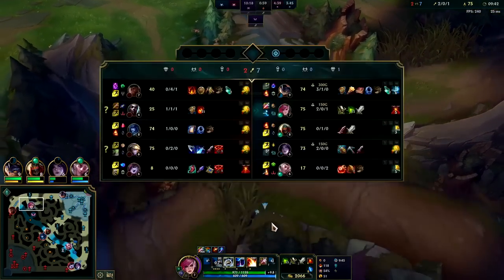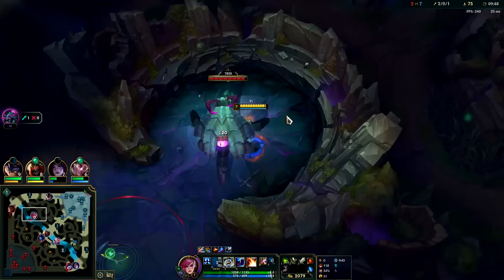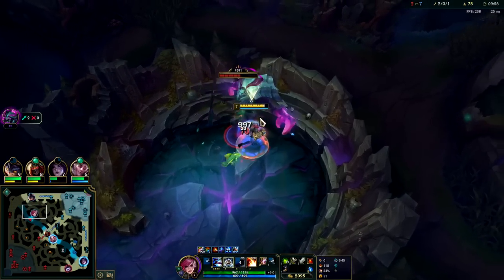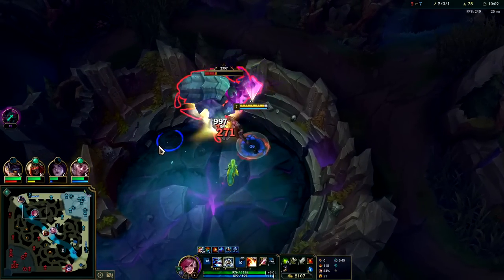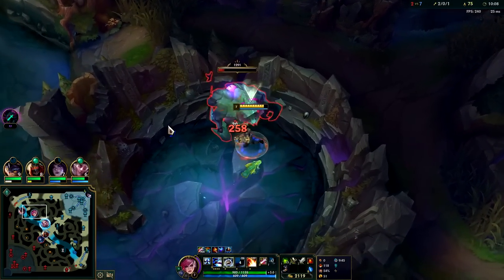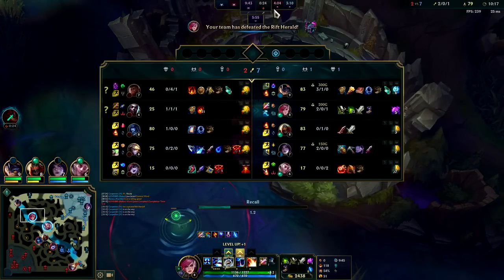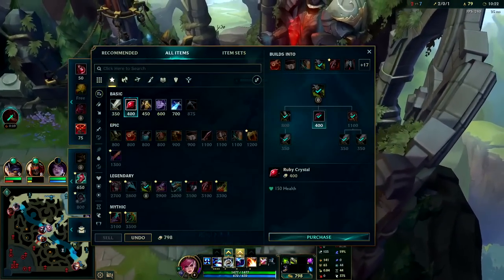I kind of need to reset. My mid lane has priority so I'll go for it. They have scuttle but can't see into the pit, so they don't even know I'm in here unless they have it warded. A lot of the time when they take scuttle, it's the best time to take Herald because they won't even check or ward it. You come through the back of the pit with a kill or blast cone. Lissandra's kind of low — Dragon's up in 30 seconds. You don't typically want to back any later than 30 seconds if you want to get to Dragon on time.